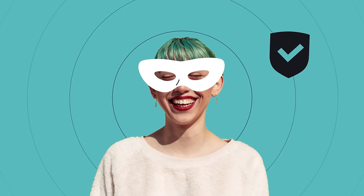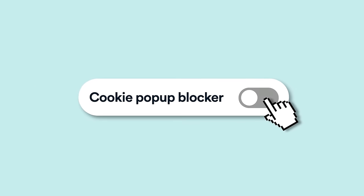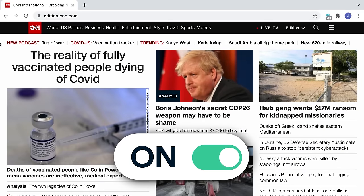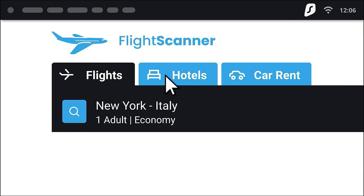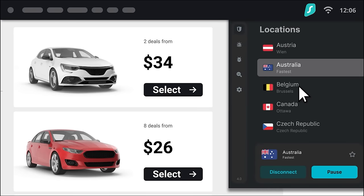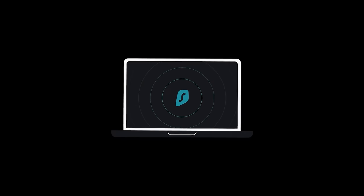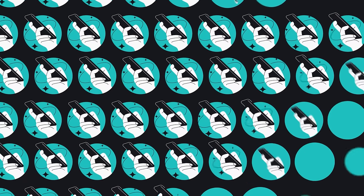Let's talk about anonymity. Companies are constantly tracking who you are and what you're doing online. Surfshark helps you browse the internet safely without them gathering your personal information. Have you ever noticed how some flight ticket prices change? Some websites use cookies to jack up the prices. With Surfshark, you can get better prices by keeping your cookies to yourself. And you can use Surfshark on an unlimited number of devices, so you can share it with family and friends.